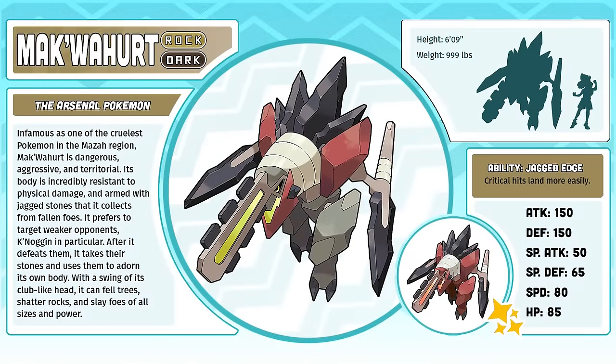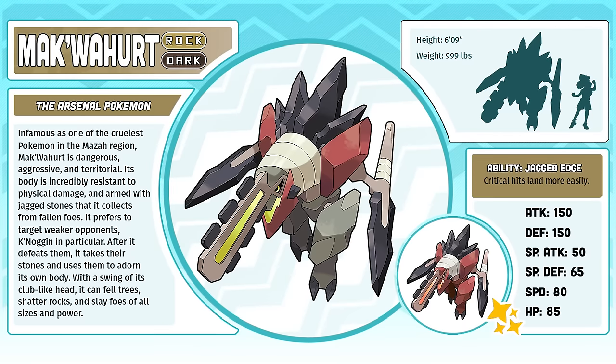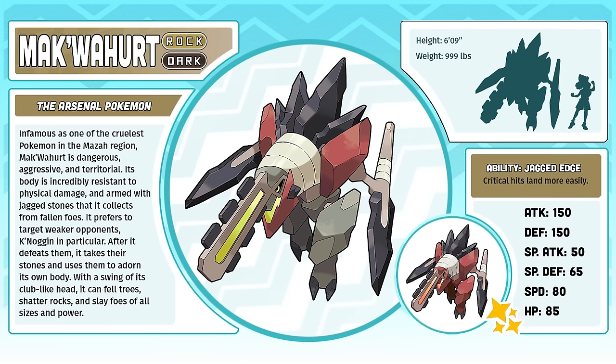Makwahurt, the Arsenal Pokémon. There aren't a lot of straight-up evil Pokémon in the Maza region. I wanted at least a few for the bad guy team. Makwahurt is just an evil big menace that literally kills its children and wears their body parts as jewelry. This was not intended to be a reference to any anime, but people educated me about something called Chainsaw Man when I first revealed this design. And by the way, it is exactly what it sounds like — it is just a guy with a chainsaw for a head.